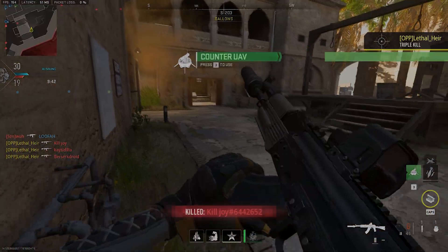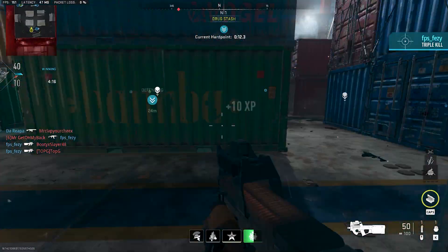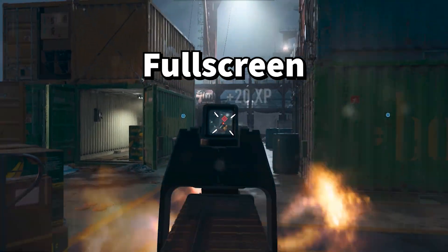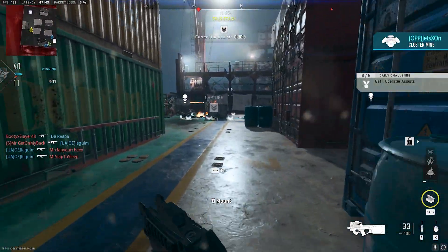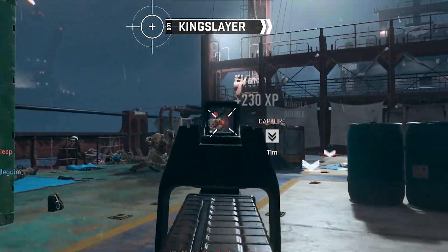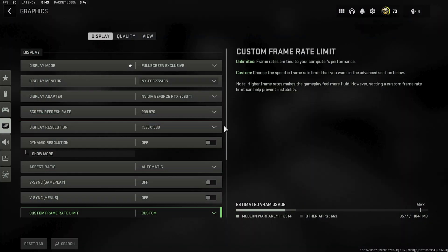Number one: use fullscreen mode. There's an instant noticeable difference between using fullscreen mode over windowed or windowed fullscreen. The average input delay from using fullscreen is definitely lower than the other two options. However, it does come with some drawbacks — when using fullscreen mode it can be very annoying to tab out of your game to use other applications or to utilize a second screen.